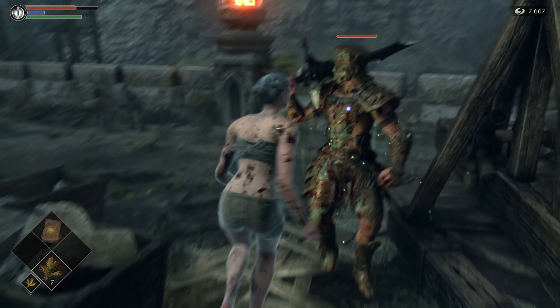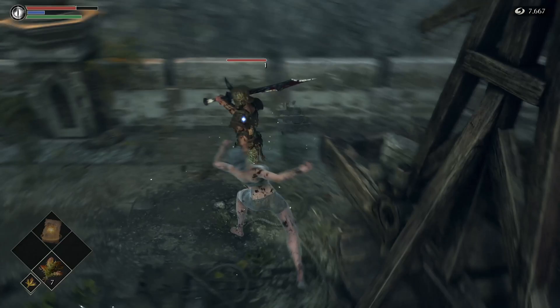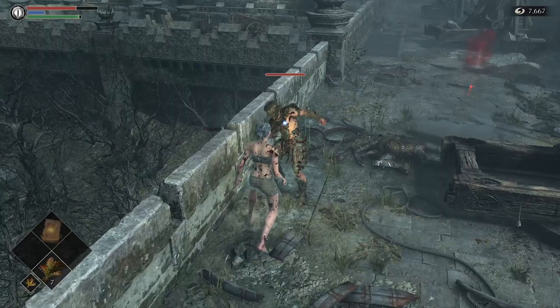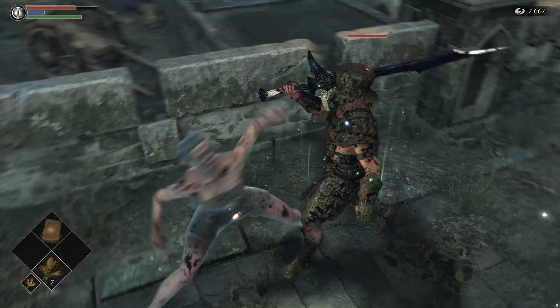This is where the pathing can go wrong — sometimes he'll keep pathing backwards and you want to straighten him back out. He won't swing at you as long as he's running into unbreakable objects; if he's running into breakable objects he will swing to break them and that will kill you, which is why we cleared everything out.